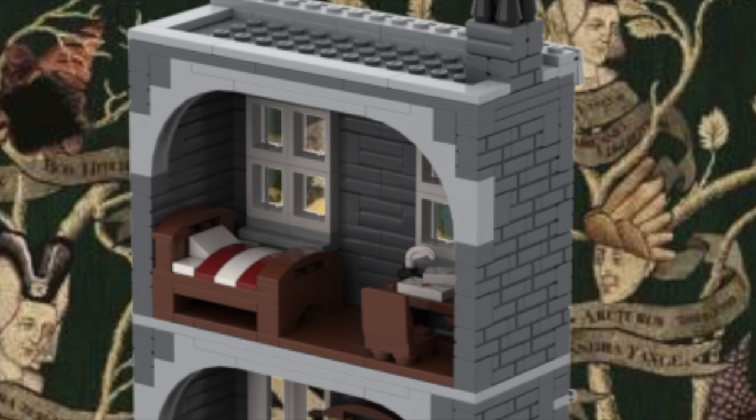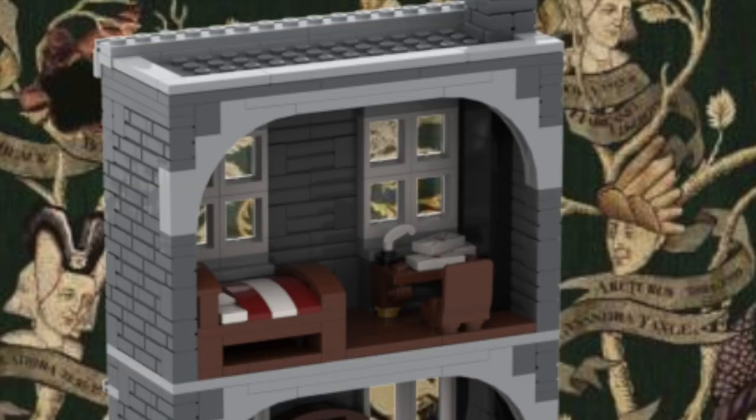The third floor is the least special in my opinion, but we have a little bed to represent Sirius Black's and Buckbeak's room — because in the books Sirius still owns Buckbeak after his escape and they share the room. I'm not sure if the LEGO version of Buckbeak will even fit in there. On the right side there's also a little desk with some letters on it and a feather quill for writing letters to Harry.